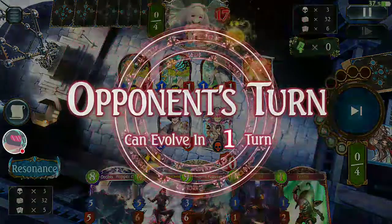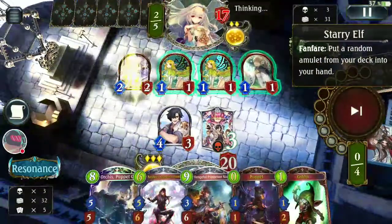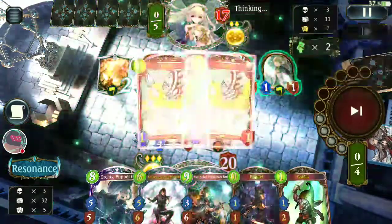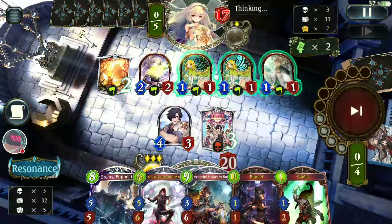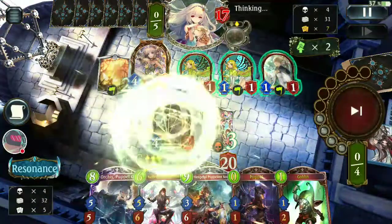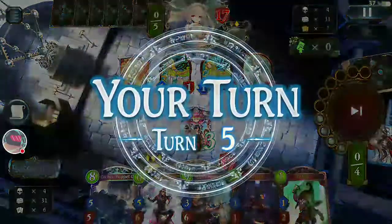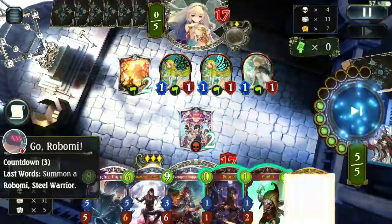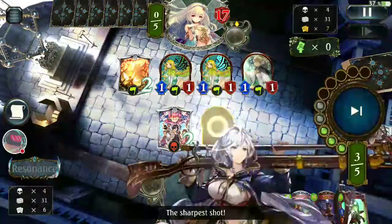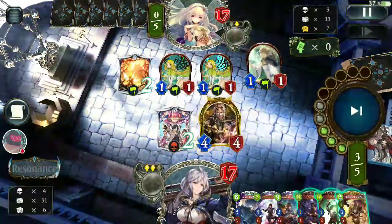I'm not evolving Nikolas to clear the board — that's useless, ineffective, and gives us many losses. Just let them do their thing; we're just going to go face. I got lucky because they didn't pump the followers with Leafmen. In a situation like this, yeah, we cannot do anything except trading.